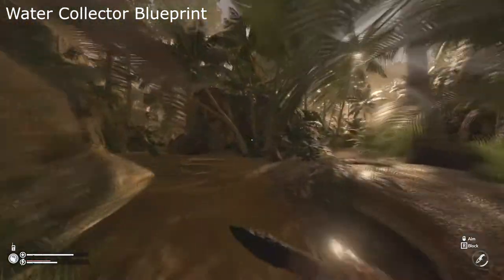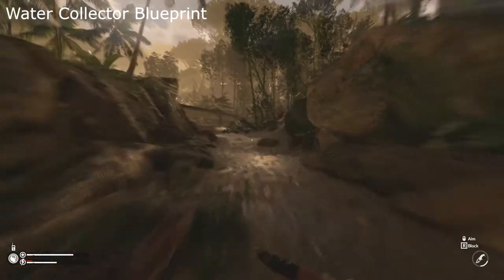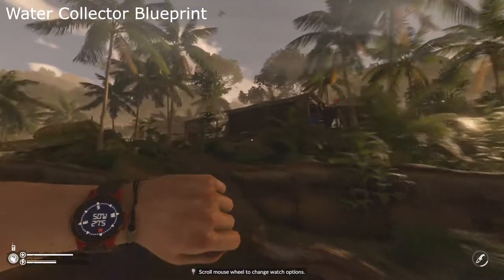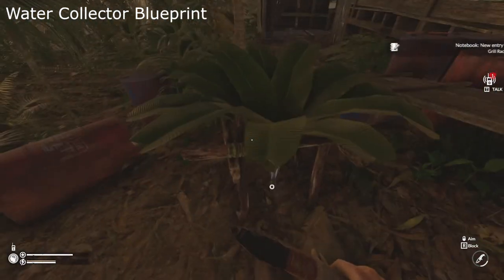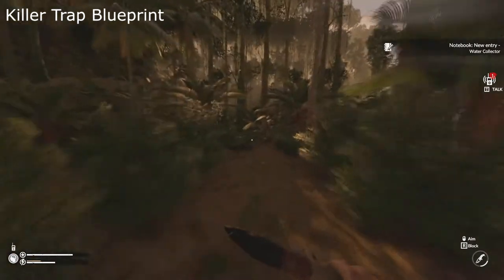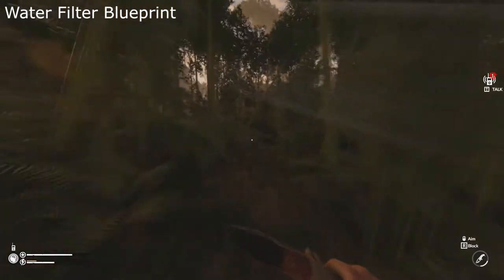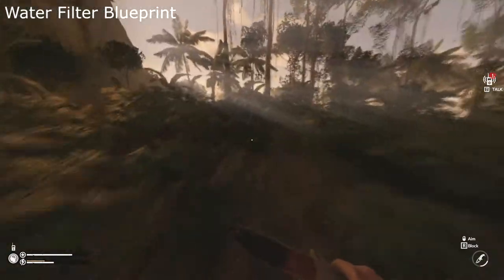At the drug facility we will find the water collector and the killer trap blueprints. We will now head north following the mud road. There will be two more blueprints at the fishing hut located at 51 West, 20 South. Here we will find the water filter and stick fish trap blueprints.